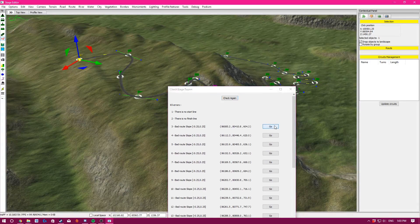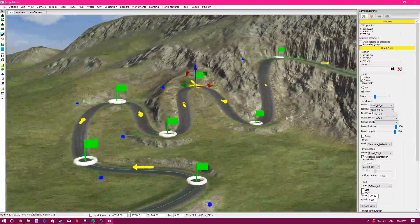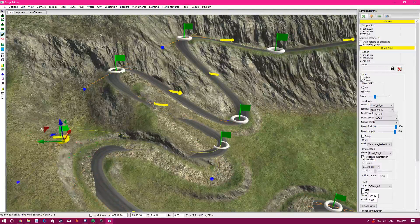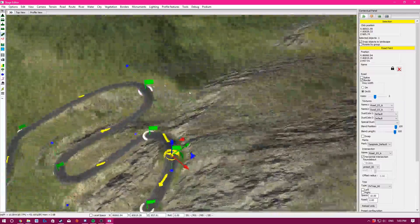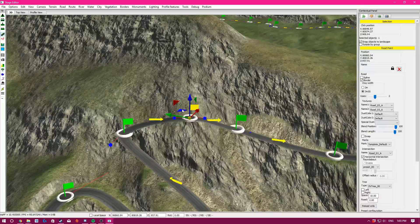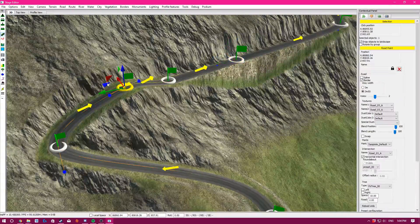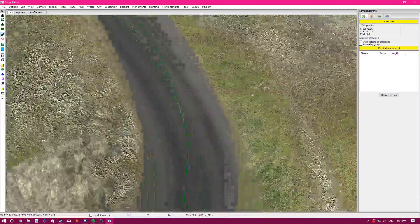Don't be alarmed if it shows a lot of bad route slope errors — quite often it shows many, but there are five to ten errors for the same issue. After fixing one problem area and deleting a point, we removed 20 errors there.